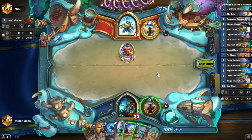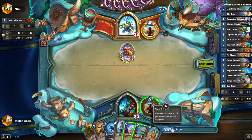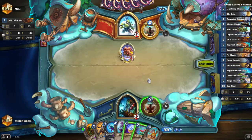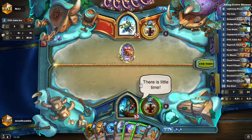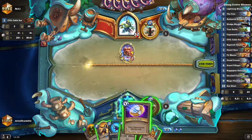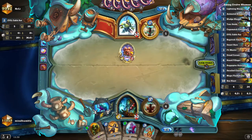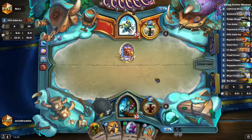Turn two weapon, turn three skip, turn four we'll play this and the corsair — that sounds okay. Five drop on turn three or four drops. We're not going to put this on yet. The reason this is called Swing Evolve Shaman is you're going to have that big swing turn.